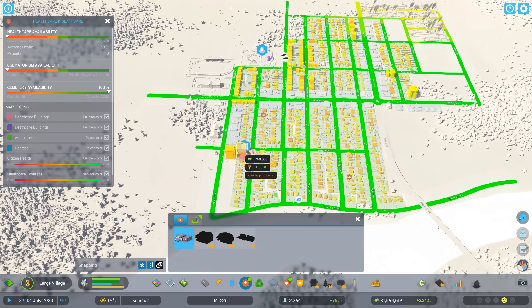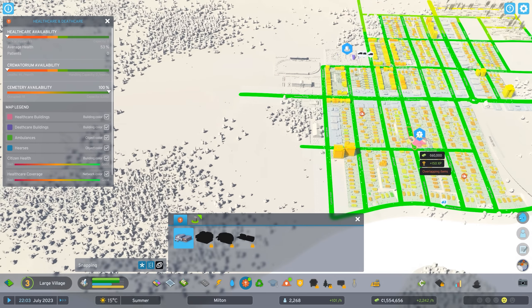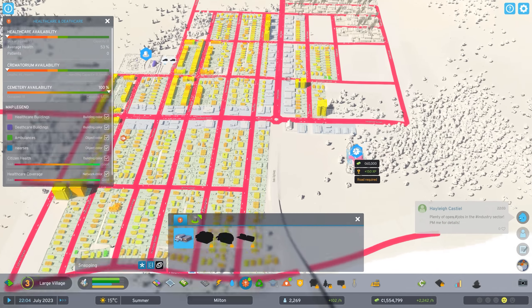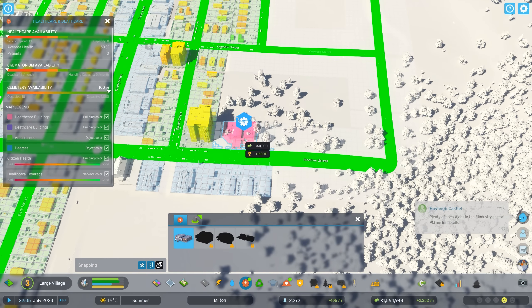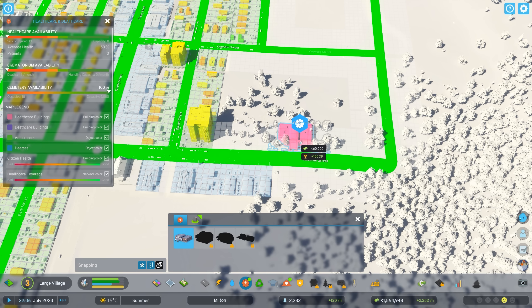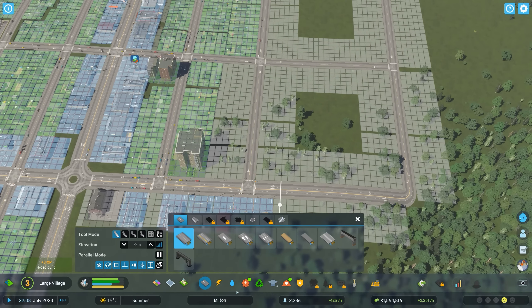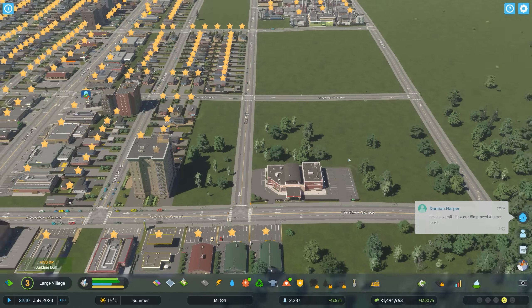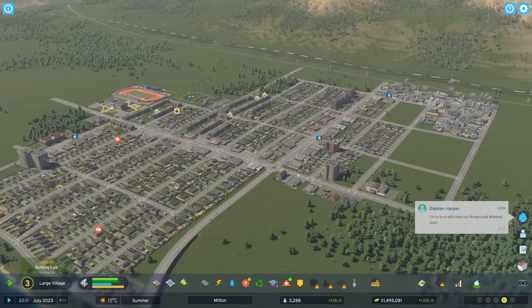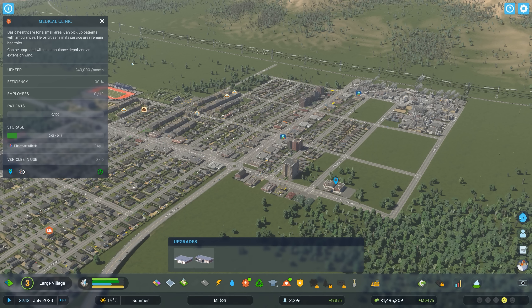I don't even have a medical clinic right now and it looks like we have a couple of sick people who are having to go to the hospital elsewhere, which is not ideal. So I'm going to go ahead and place down a medical clinic right here in the middle of town — I'll just connect the street over here and place the clinic. That's going to make healthcare much, much more accessible in town now.